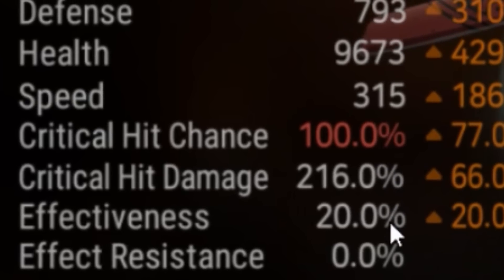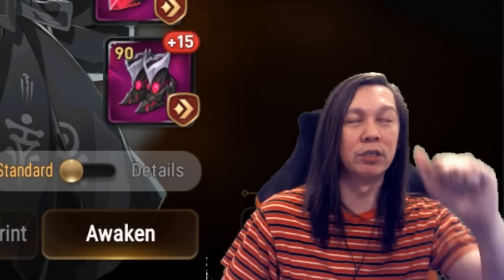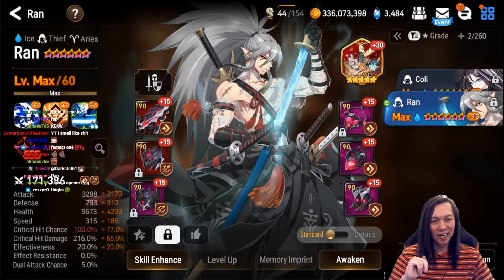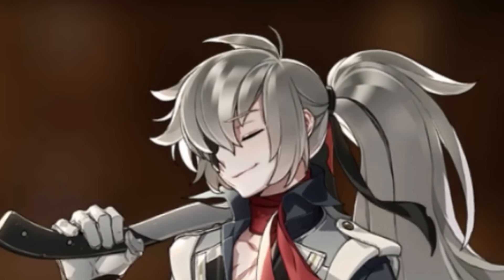This is my Ron: 315 speed, max crit rate and some crit damage. This is enough to 100-to-0 most damage dealers — units like Politis and RB. That's good enough. He is on Alexa's Basket. I like Alexa's Basket more than Arnel because I never get lucky, and Alexa's Basket means at least I can see a gap once in a while.